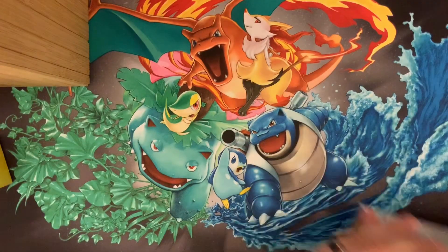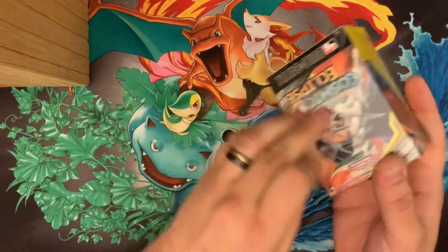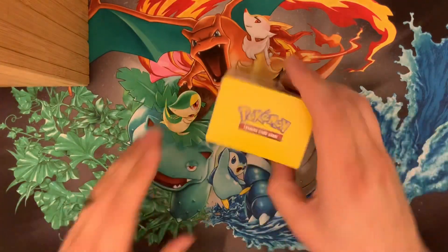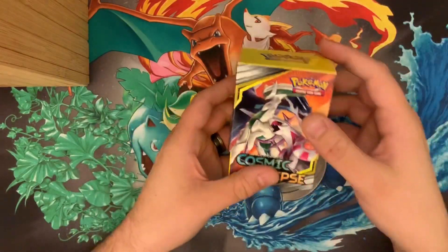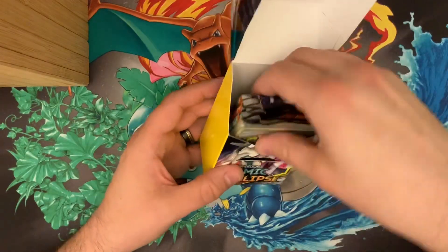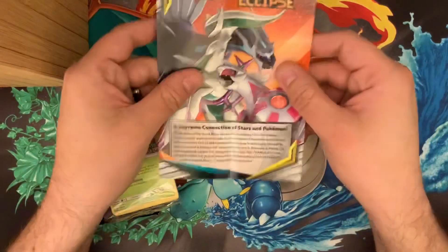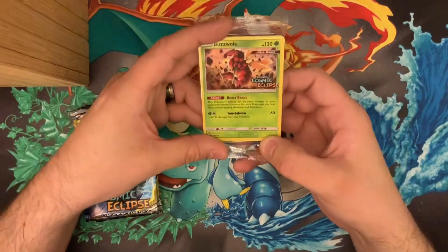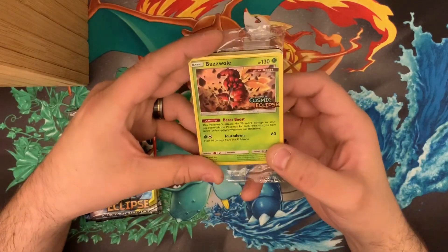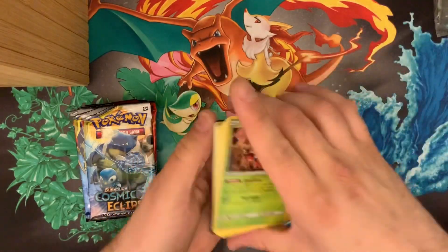I'm getting pretty excited about Sword and Shield coming out. I've already got some pre-orders in — just today I got the Elite Trainer Box, a couple coin packs, and I think one booster box. These Build and Battle sets come with this cute little artwork with deck building tips, which I don't need myself, but it's nice for players just starting out or who went to the pre-release. We have a Buzzwole Cosmic Eclipse promo — the first one I've gotten with this artwork.